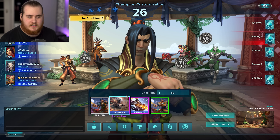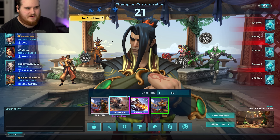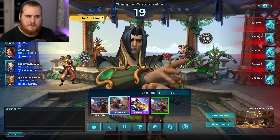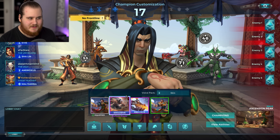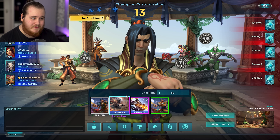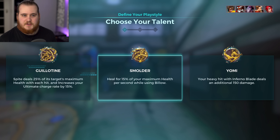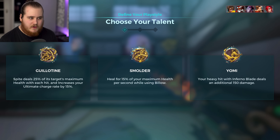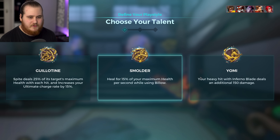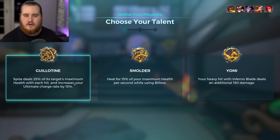For game one, we've got Siege on Ascension Peak. We've got an Evie, a Sharlene, an Andro and a Damber. Shoutouts to Uberspady — I've definitely played with him a ton of times before. I'm surprised he doesn't have a verification badge because I think he's a relatively well-known person in Paladins. For the enemy team, we're up against a Tiberius, a Dredge, a Kinessa, a Corvus and an Ash. I'll go ahead and grab Guillotine — I feel like it might help us get rid of the Ash a little bit more often. Seems like the safer choice.